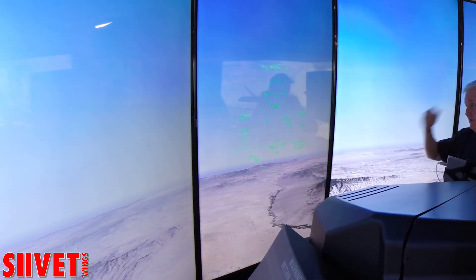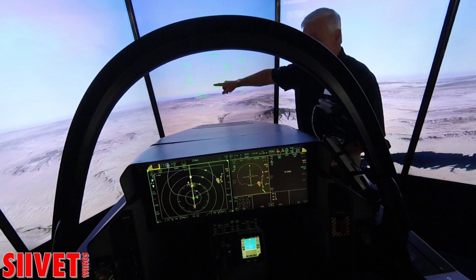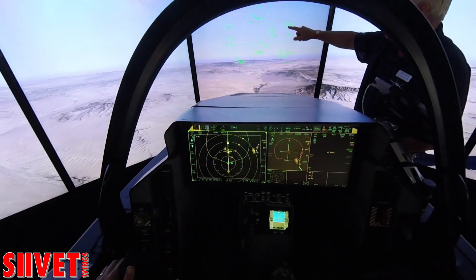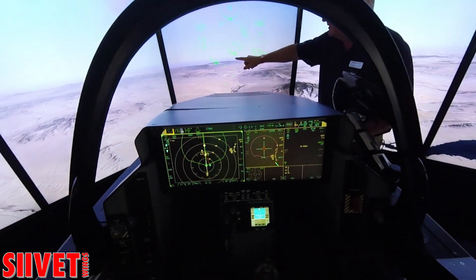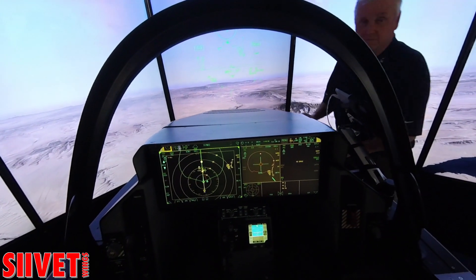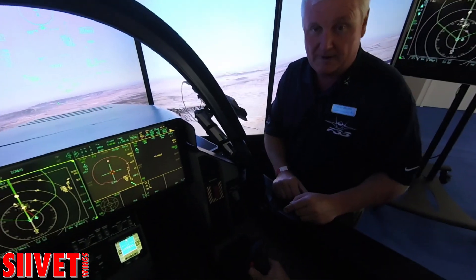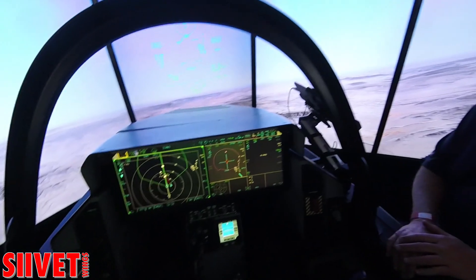Looking at the missile information: you're 33 miles away, that's his airspeed and lock, his altitude is 35,000 feet, and you're currently at 37,000 feet. There's the shoot cue. We use the pickle button to shoot missiles and drop bombs, and the trigger is for guns only.